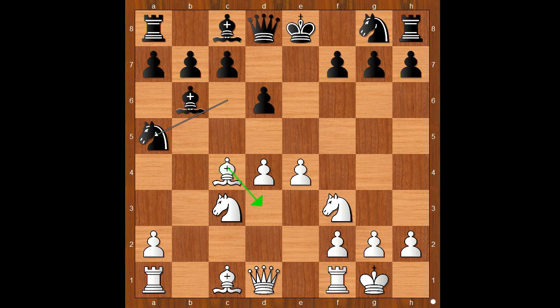Perhaps Bishop to d3 was expected — that's the most plain move. But there was a surprise. Prince Dadyan played e5. Black to move, d takes on e5 was played.